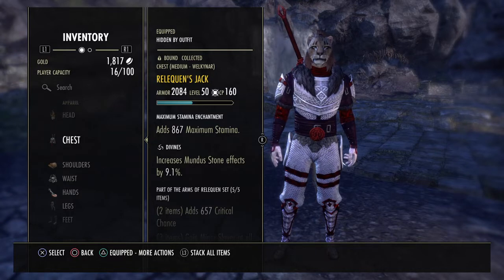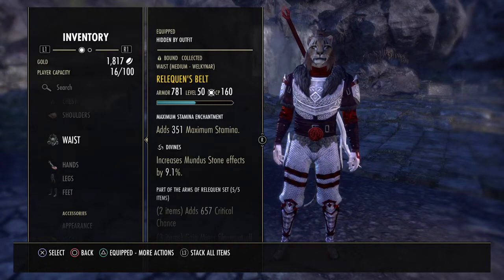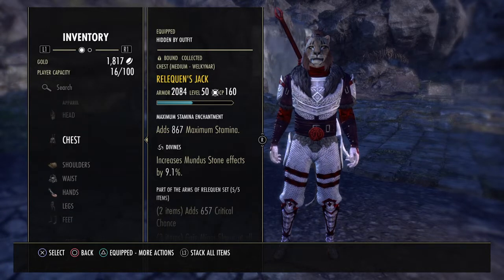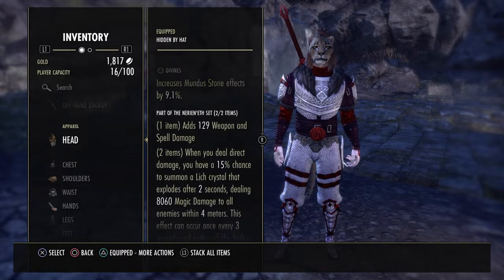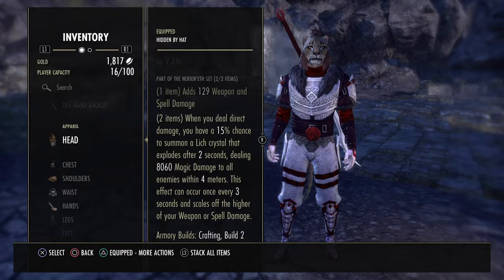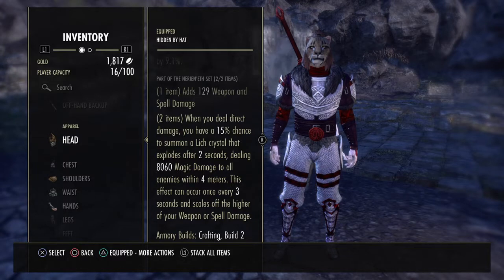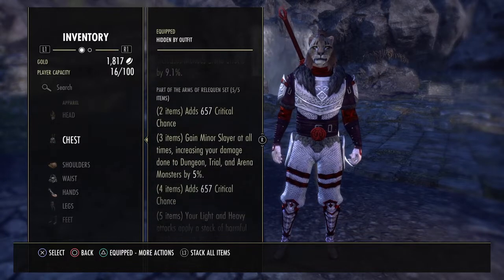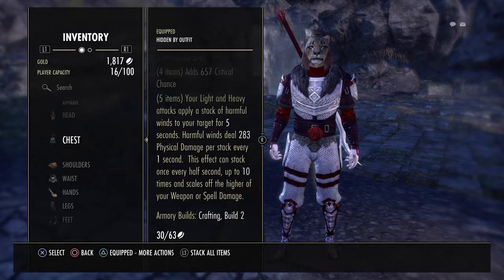We are running Reliquant all the way down, all body pieces Divine. This is a slight deviation from other builds in that I am not wearing all Medium Armor on a Stam character — I'm actually wearing five Medium, two Light. There are a couple of reasons for this. I'm running Nirnhoned, and with the Stamplar and Biting Jabs as your main spammable, along with all your Light Attacks, you are doing a ton of direct damage, so you're proccing the Lich Crystal to spawn a lot. Monster Sets can now crit, so you're doing even more damage. Reliquant is the same as always — your Light Attacks continue to stack.